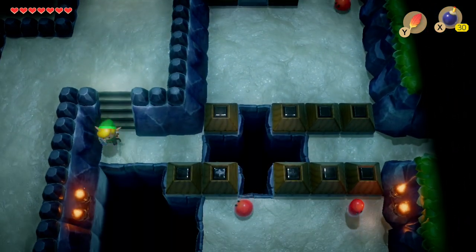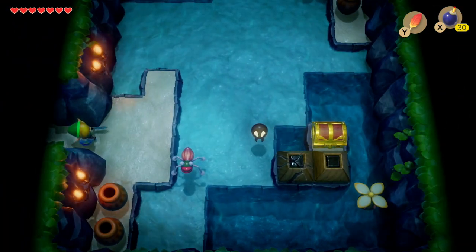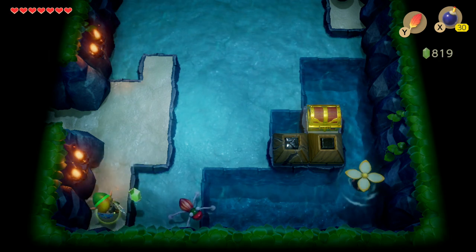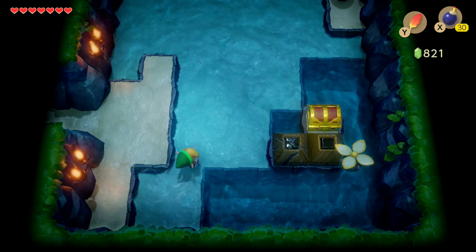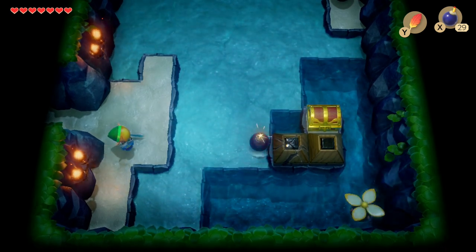To make it over this gap we need the Pegasus Boots and the Roc's Feather to jump over. As we enter this room we notice there's a block with a crack in it - we need to put a bomb there to blow it up, and then we should be able to move the other block out of the way and collect the key from this chest.